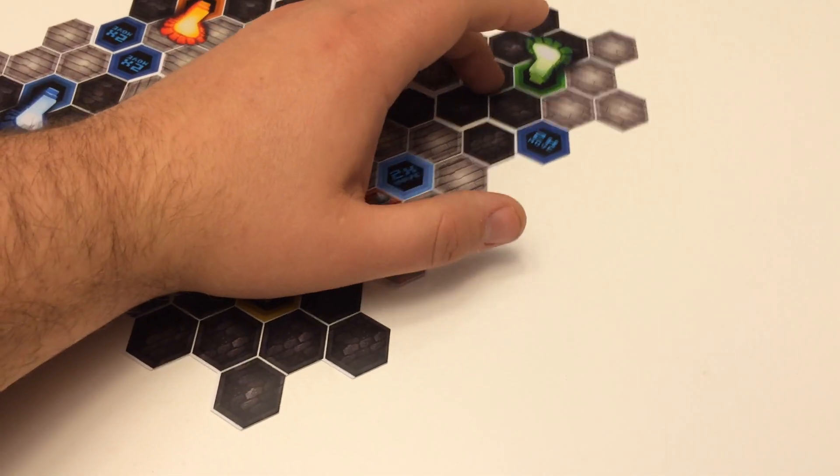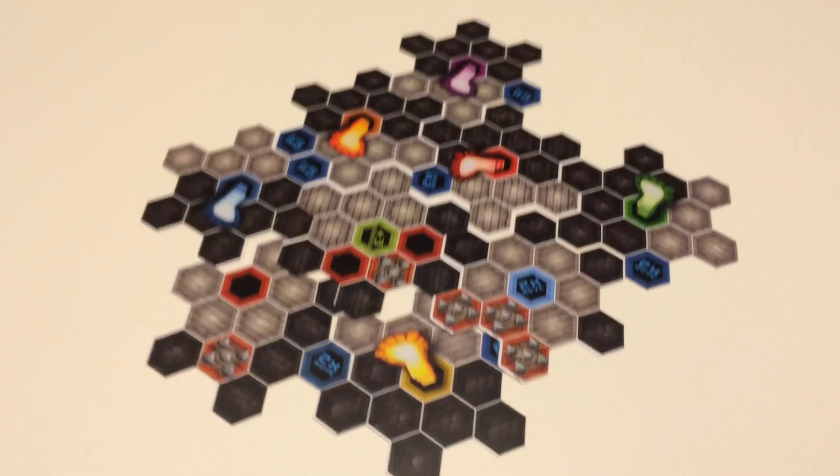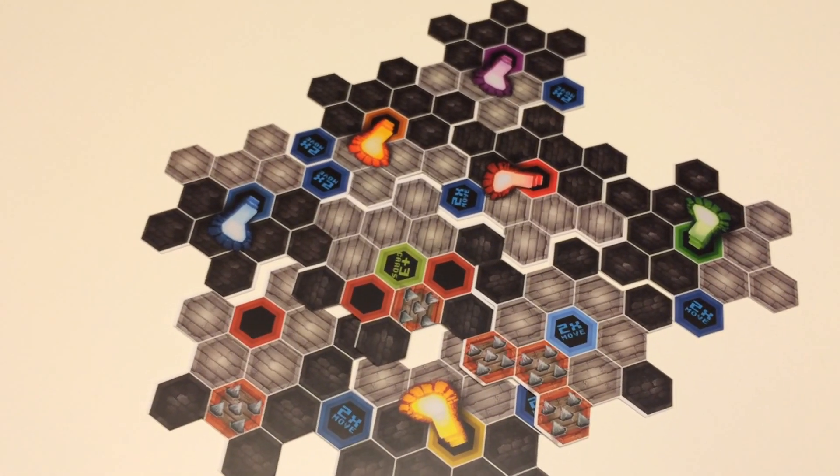Once you get it all plugged in, you're pretty much set. You've got different colors for your start portals, and traps and bonuses are all randomly assigned.